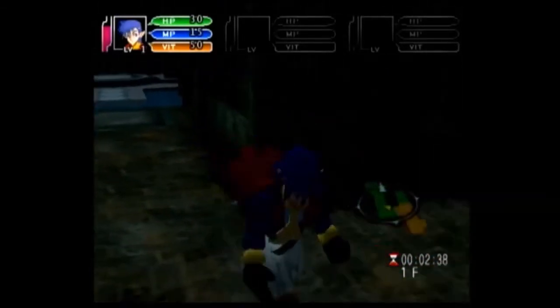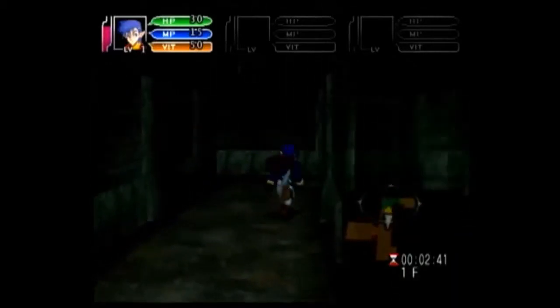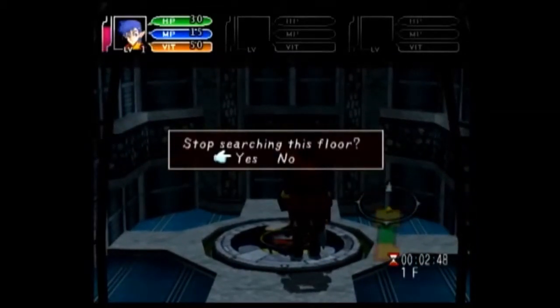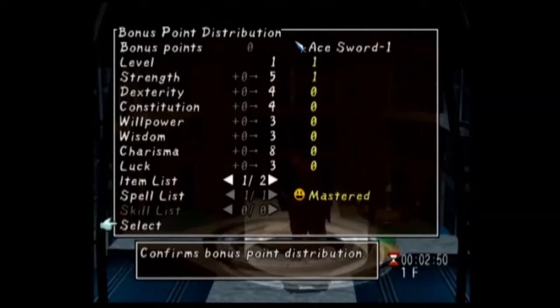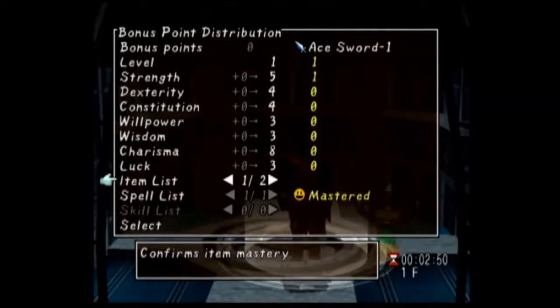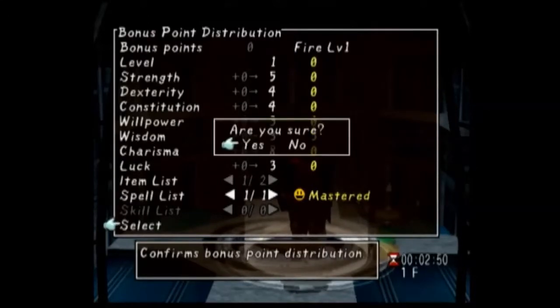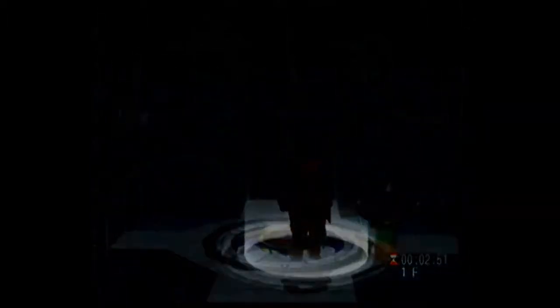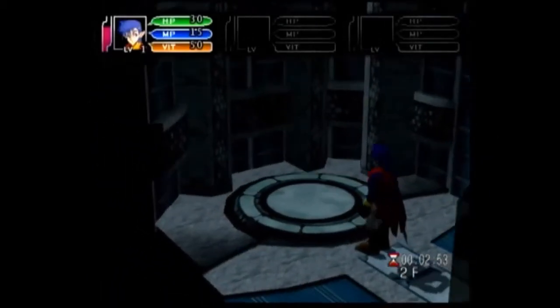I backtrack to find a different room — and there it is, a proper floor pattern. A 'confirm bonus point distribution' prompt appears, but I didn't earn any points so I just continue. Options shown are: next floor, fast save, skills, allies. I choose next floor and change back to the top-down view.